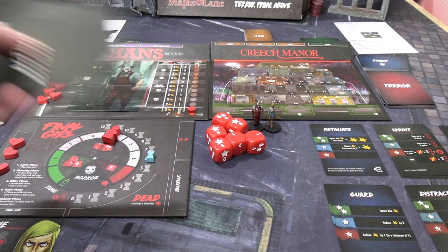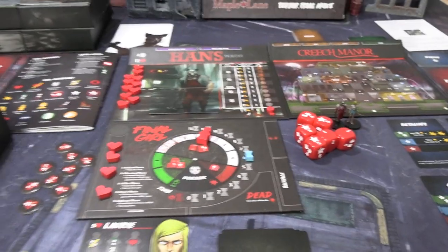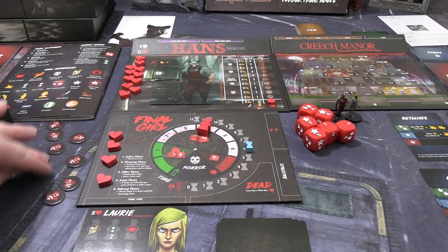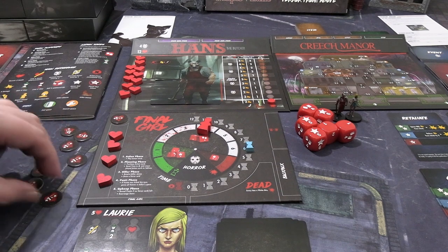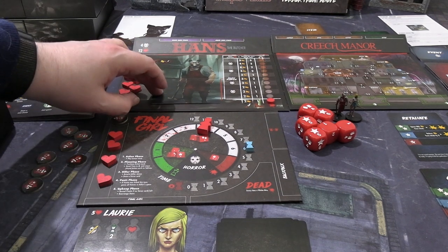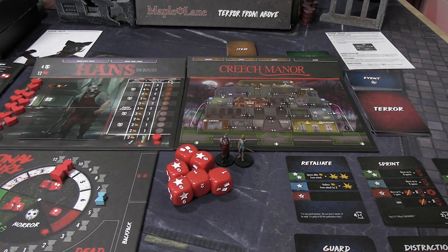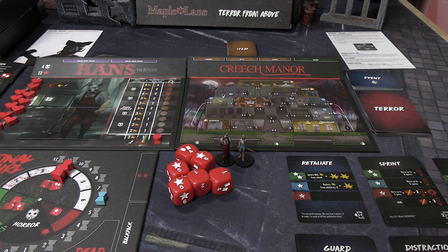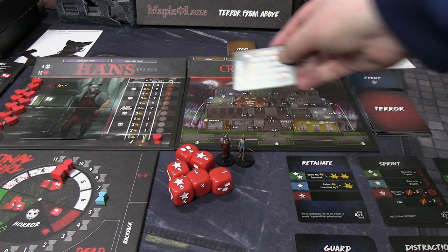I've already got my cards for starting Hans. I need to come over here to randomise their final health icons out of this pool. I've already randomised his Minor Dark Power and his finale card, so now we just need to do the rest of the randomising, starting with the most important part — the set up. Let's go for this one: the ladder. So we're starting up in here.